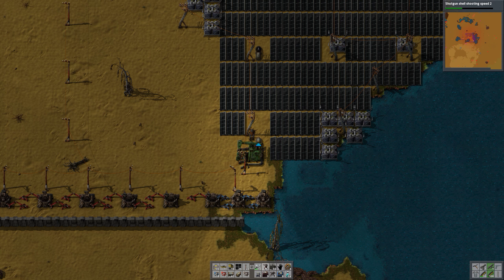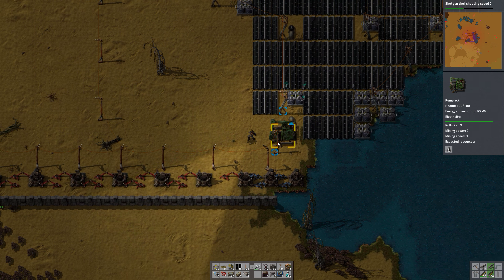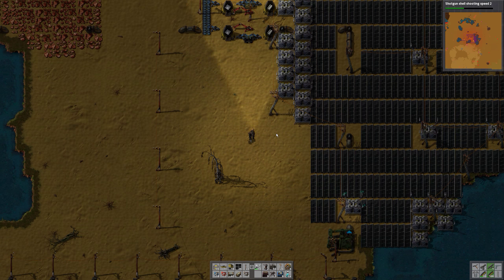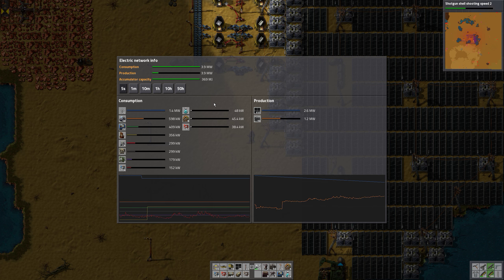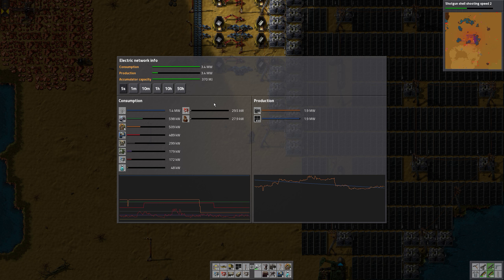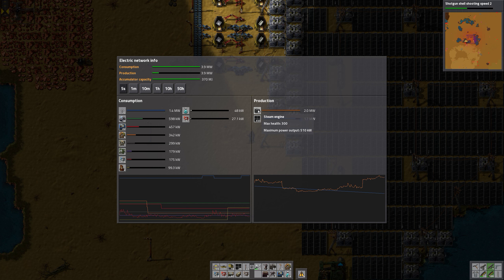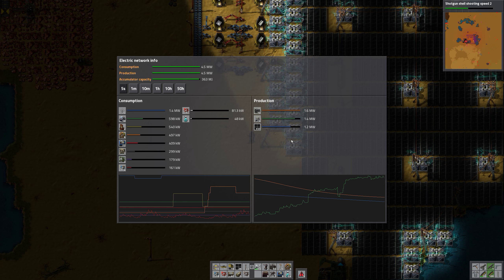We can only fit one accumulator there. All the solar panel power — we still have solar panel power, but soon that will be out and we will have problems again. Two megawatts from the steam engines, and now the accumulators kick in.